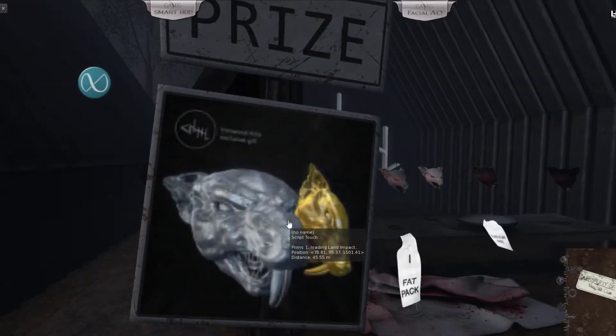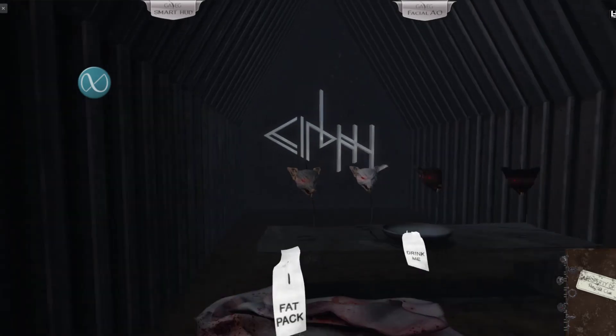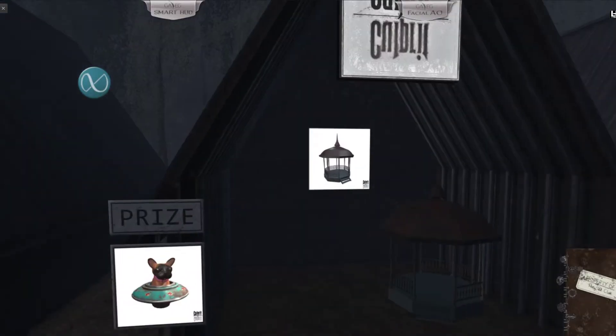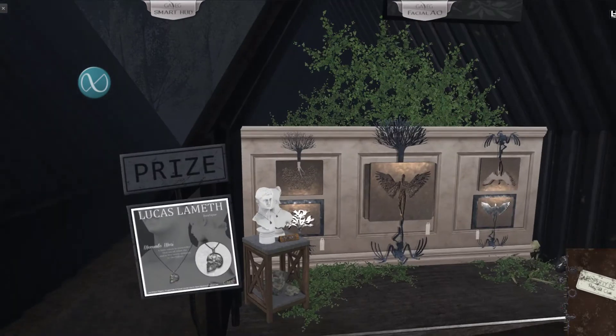This one is from Nana — wearing this helmet from Refuge. Then there's a neon sign here. I couldn't really make out what it is, but it's a rat face in golden and silver that you can stick on something. This is how it looks. The name of the store is Rat King Mask, Sinful.